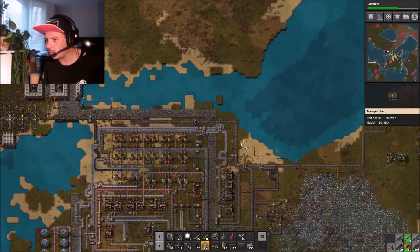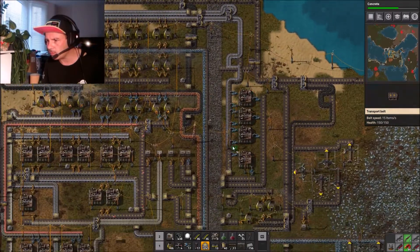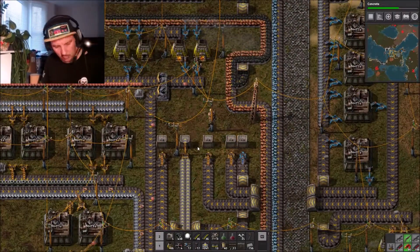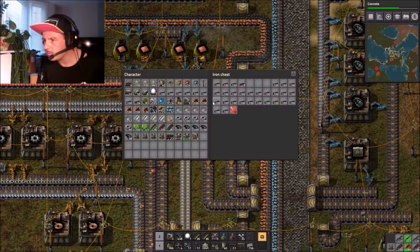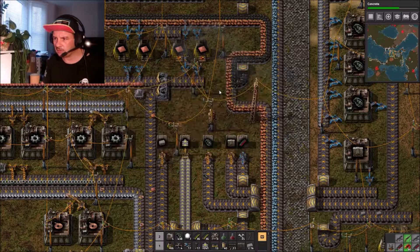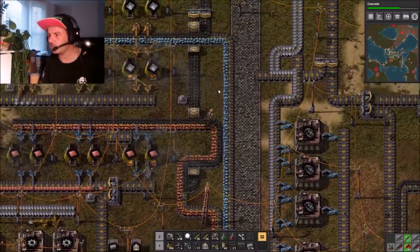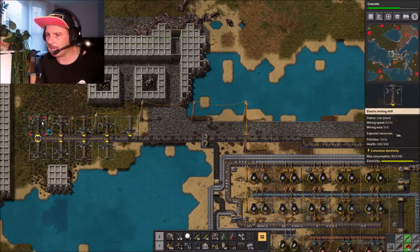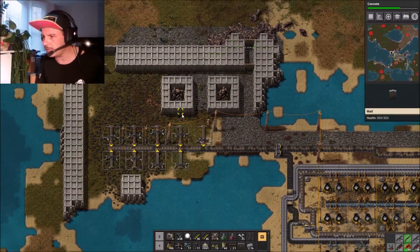I'll go get some more walls as well. Here's my little collection pot - the walls are going to be here and I want to get half of those walls. I'm just going to go straight back up because I'm dreadfully worried they're going to come inside and attack these parts of the base.